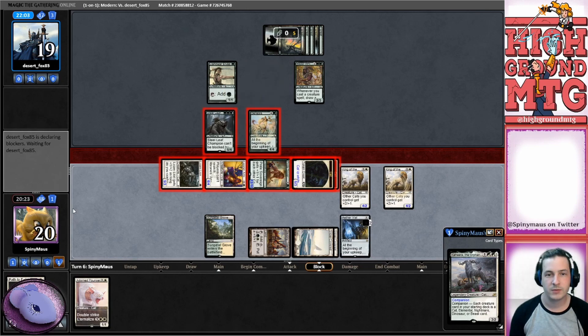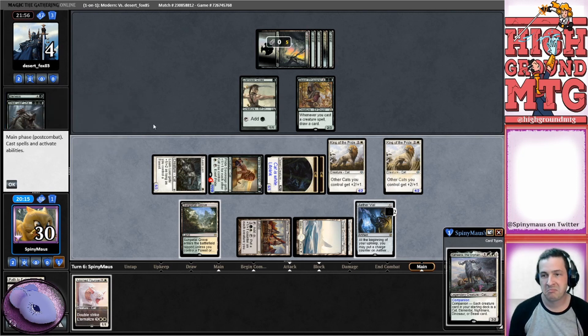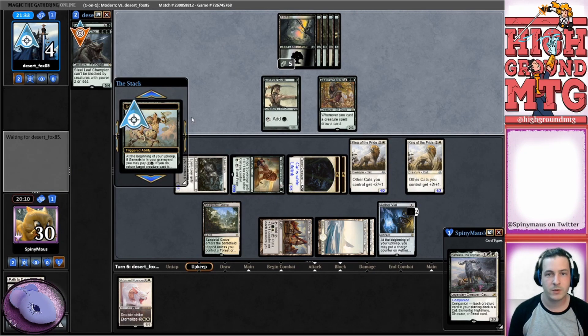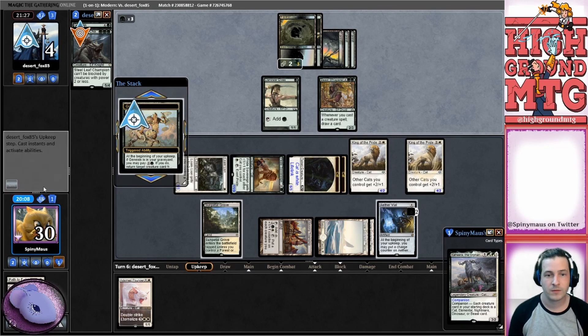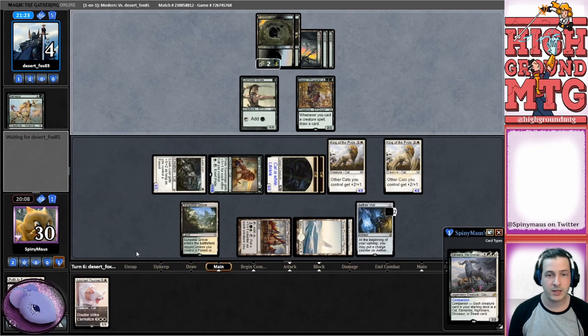They probably want that in the graveyard. I don't think we can not attack - yeah we're gonna lose our Arbiter, not the end of the world. They're trying graveyard to hand so that's whatever. They do - they're gonna grab Steel Leaf. I guess they can grab it and play it. Next turn we have a double striking real big Adorned Pouncer.